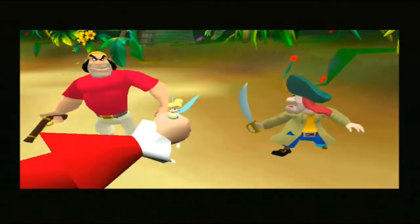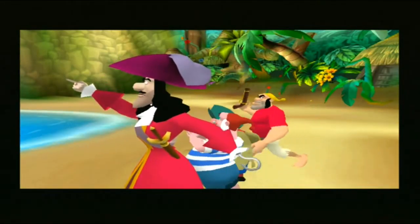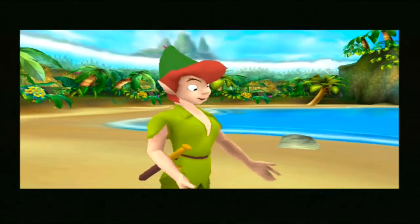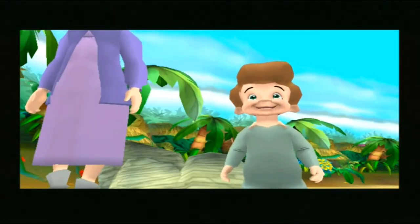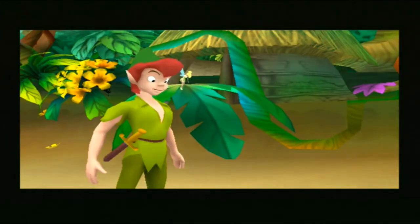It seems I've stolen all of your pixie dust. Poor Tink! Let's see your precious Peter Pan stop me this time. To Hangman's Tree, Mr. Smee! Tink, are you okay? Her light is fading! No wonder I feel strange. We need to find some pixie dust fast! Hook has taken it. Okay, let's split up — you go that way, I'll go this way. Be careful, Peter. Don't worry, Tink — we'll get all the pixie dust back.